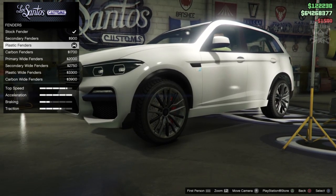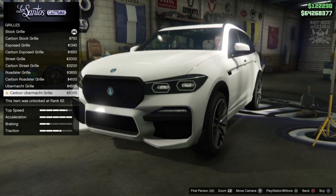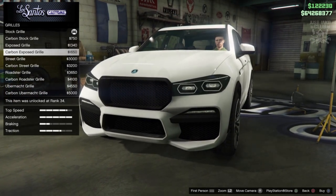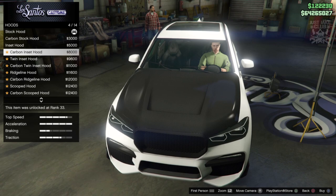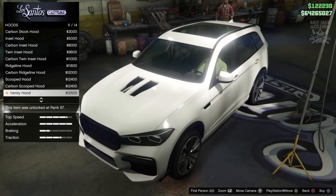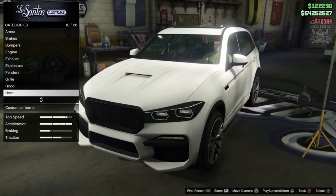For the grille we've got carbon, exposed, and the Ubermacht grille — which looks really nice and classy. There's also a carbon version of it. I think the exposed one is probably the best, and we're going to get the carbon variant. For the hood, the carbon hood looks absolutely ridiculous — why even give us that option? We also have the ridge line, scooped, vanity, and aftermarket hoods. The scooped hood probably looks the best, so we're going with that.